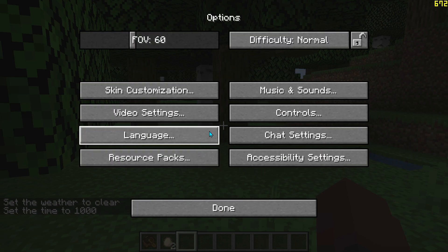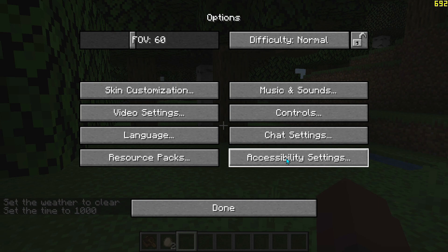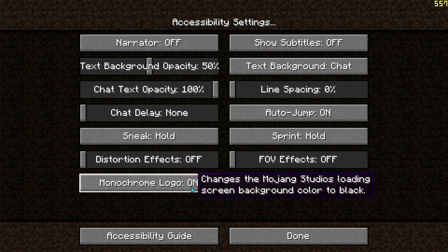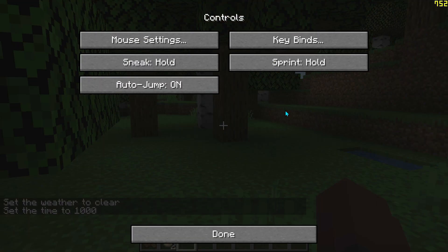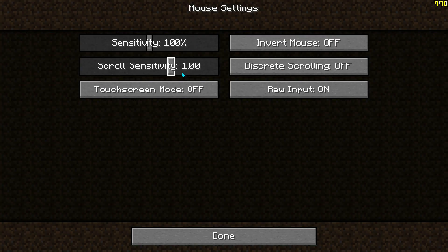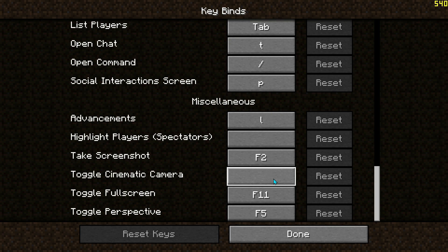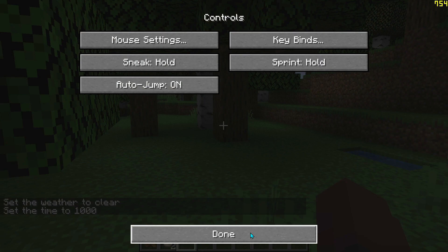Some other optional settings you can change: in Accessibility Settings, you can enable the Monochrome Logo, which changes the loading menu to black and white instead of red background with white text — completely optional, but something I like. In Controls, you'll notice some buttons have changed. Under Keybinds, by default the Cinematic Camera isn't assigned, so I'll go ahead and assign a key for that, useful for recording shader pack videos.